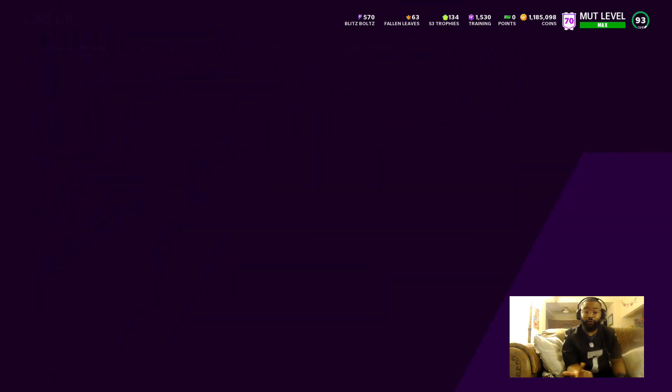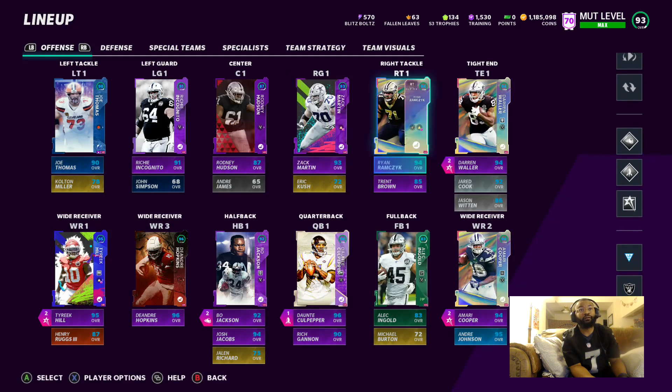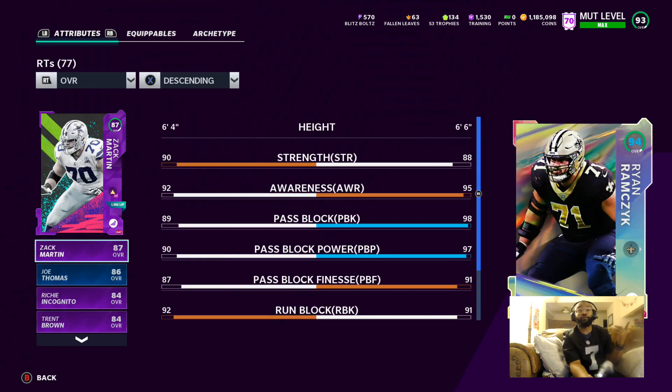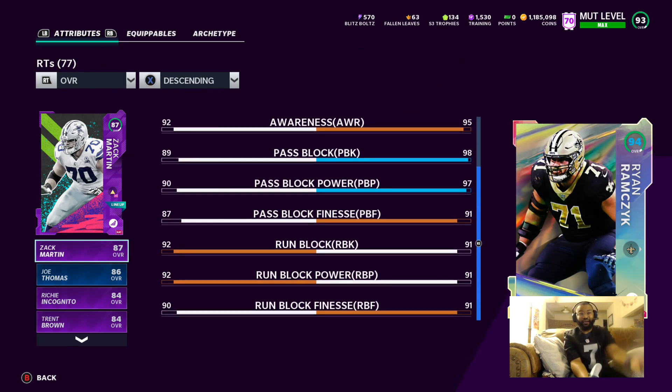The left side of my line is not really the greatest, but I ended up getting some sweet upgrades. Got the blitz Zach Martin fully upgraded — his pass block and pass block power are in the 90s, run block and run block power all in the 90s. Then I ended up getting the Ryan Ramczyk card as well, because there was a series redux offer where you could pick any one from series one or two, and I was like, let me just get a right tackle.